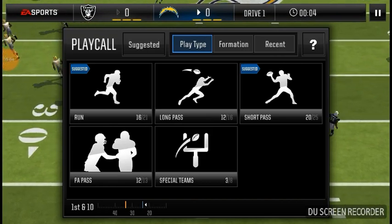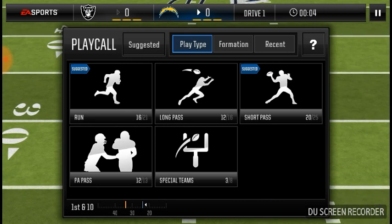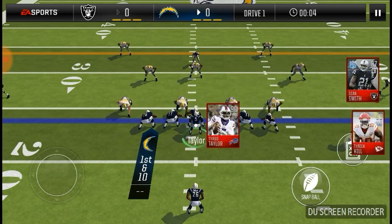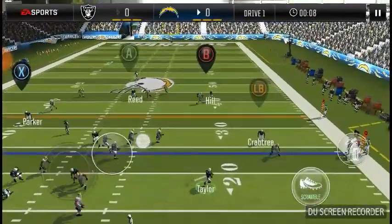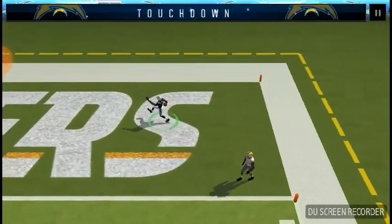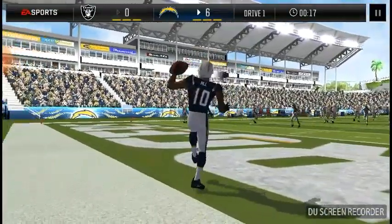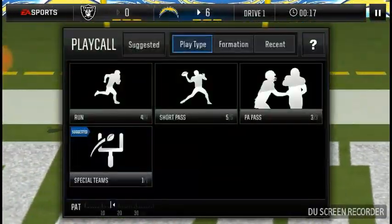First down is the down you want to do your home run plays that have nice check downs, or play action if you like play actions, and runs if you like to run. Corner strike is a simple home run play with several easy check downs. Just don't try to force the ball because it's only a first down — if the home run play is there, take it.